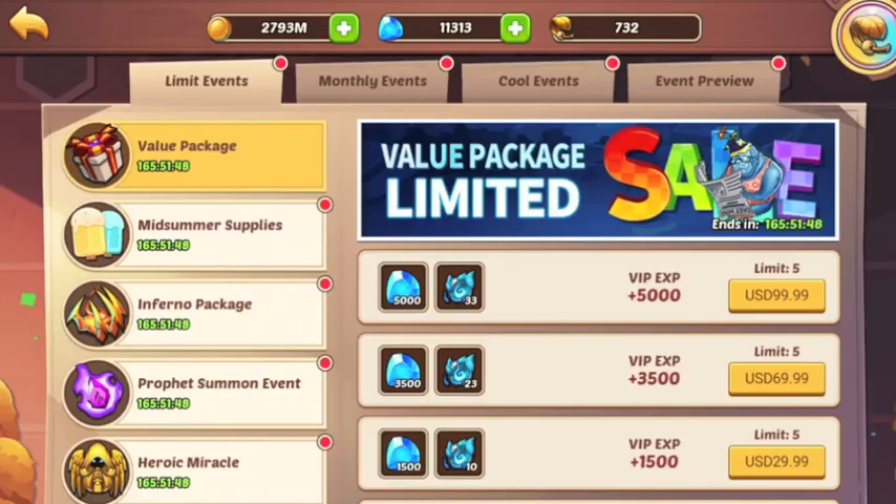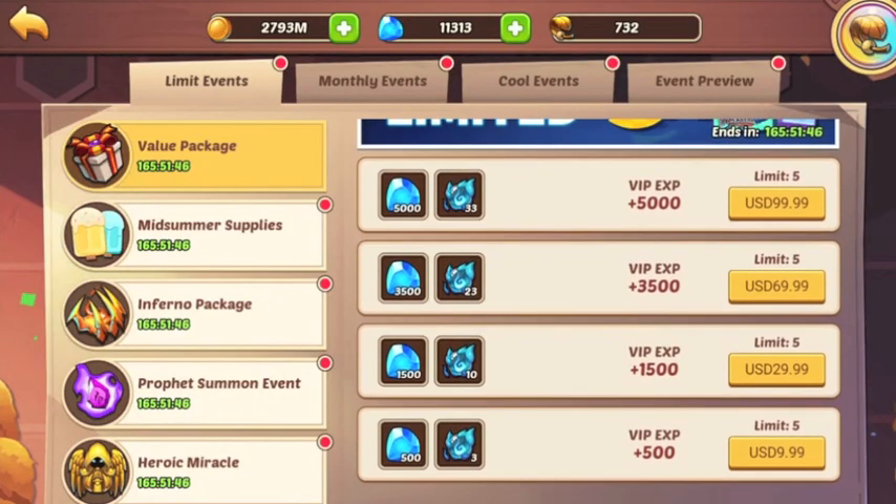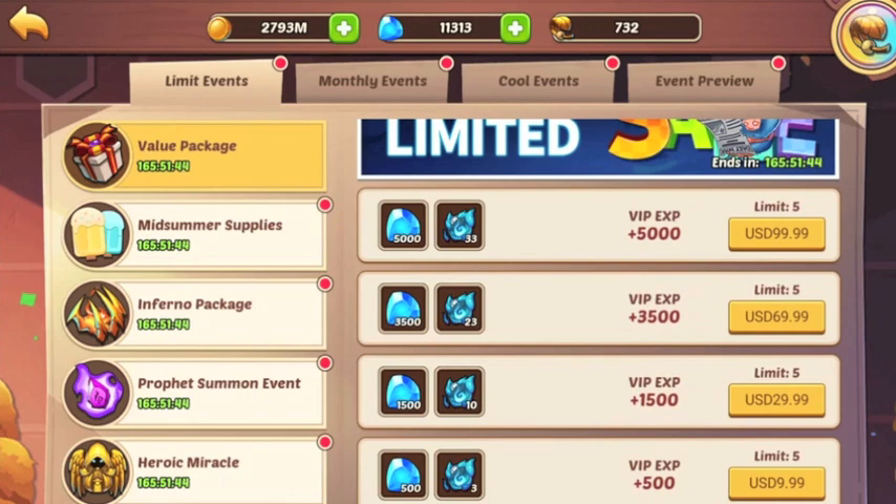As soon as we load up the cool events, you've got the Value Package first off, and again I never recommend spending here. There are a few more packs that we can get — these look very standard. If you're close enough and you might need a few extra, they're here; however, I know that there are so many other better packs to buy. Orbs are just kind of one of those things you could get so easily, so I just wouldn't go for them.